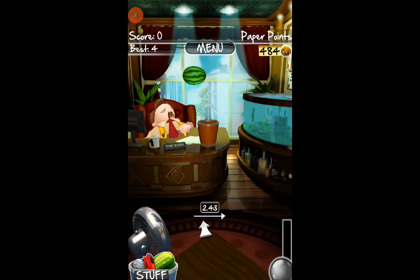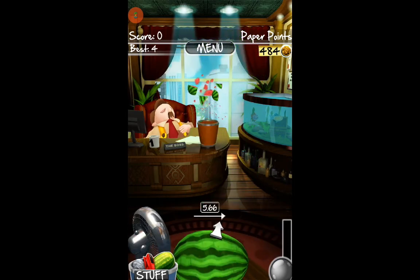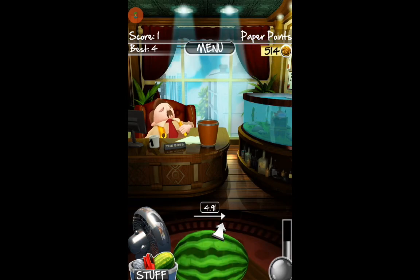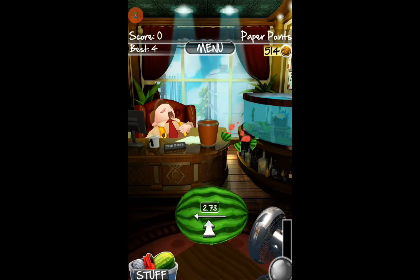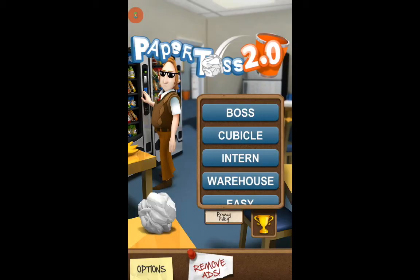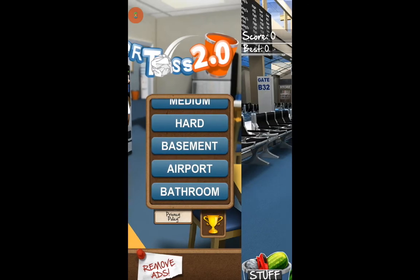It's very messy — it breaks whenever it hits something. So it's hard to not get hit by something. Oh, 30 points! So it is a very good thing to do. I'm in the boss level right now. I'm just gonna go to menu and view... let's see, the airport.